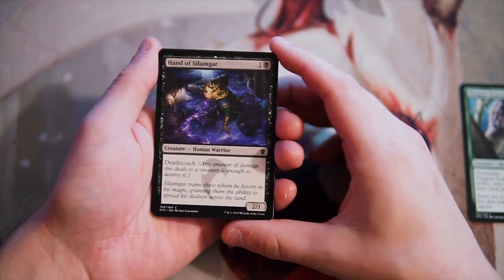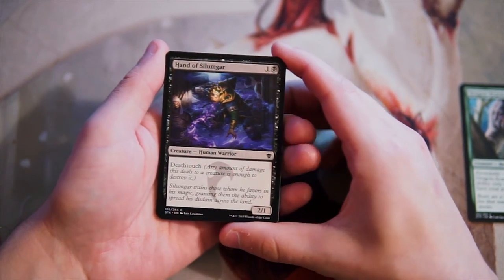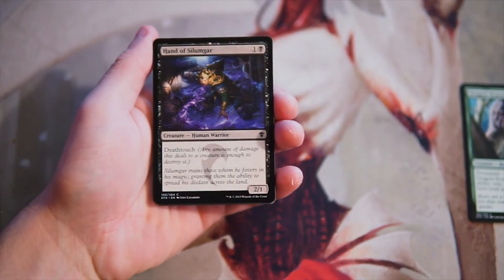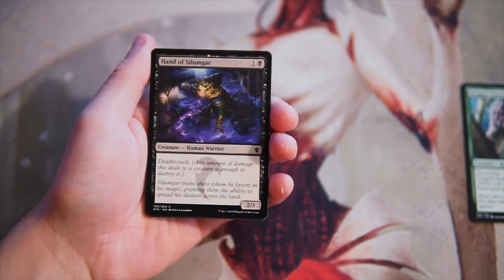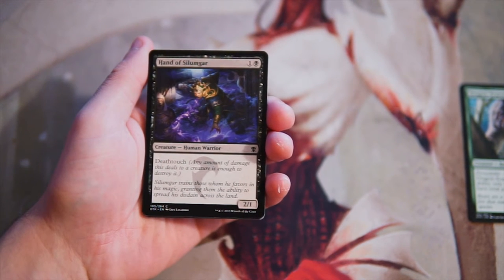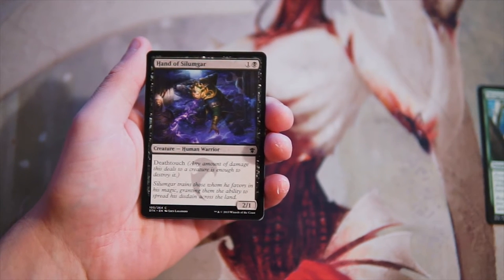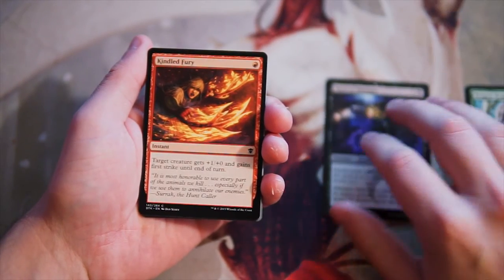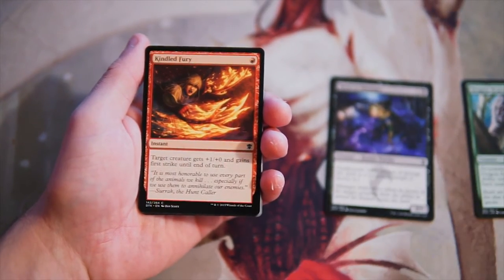Hand of Silimgar is a 2/1 for one and a black with Deathtouch. Pretty straightforward creature, but I do like Deathtouch in limited quite a lot. It tends to be really overpowered because it really holds off threats easily. I don't mind this card — I think I would take this over the bear. That being said, this isn't a very exciting first pick either, so we'll keep it to the side, but it's definitely not what we're hoping to first pick.